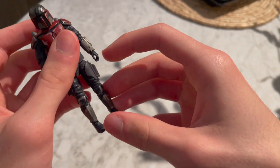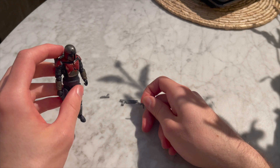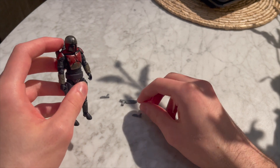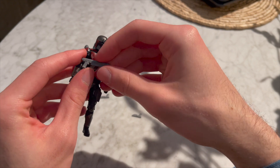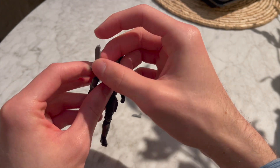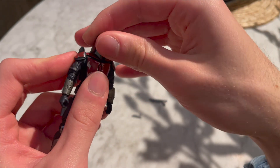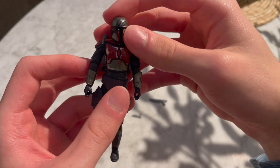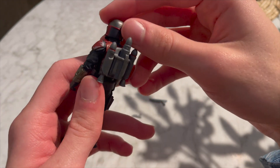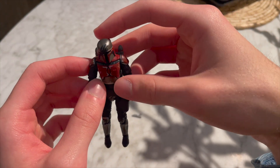The shoulders, arms, and hands all move — articulation is solid. The detail on here is great. It comes with two pistols — I forget the cool names — and a regular extended blaster pistol. The helmet is not removable; it's just like a generic Mandalorian civilian head underneath. You can basically get a lot of these to build an army.